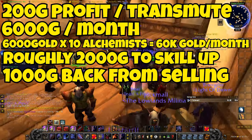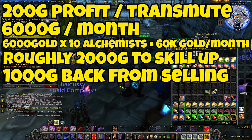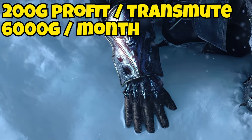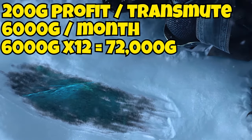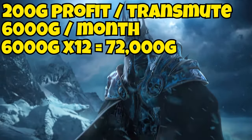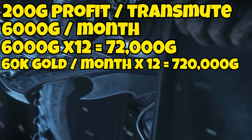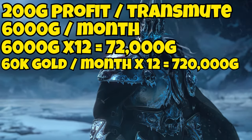Now let's get into the fun part. If an Alchemist makes 200 gold profit per day, or 6,000 gold profit per month, and we can safely assume there's about 1 year left of Wrath before we move into Cataclysm — if you multiply 6,000 gold by 12 months that is 72,000 gold per Alchemist from a 1,000 gold investment. I would say that's pretty damn worth it. And in my case I am making 60,000 gold per month from my Alchemists alone, so if Wrath lasts for another year and the profits stay the same, that will end up making me 720,000 gold.